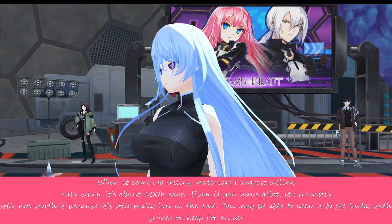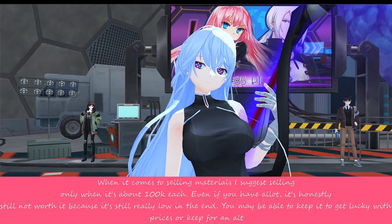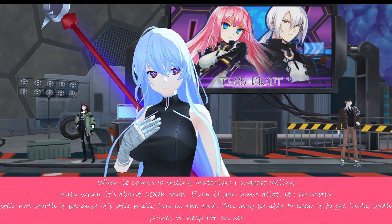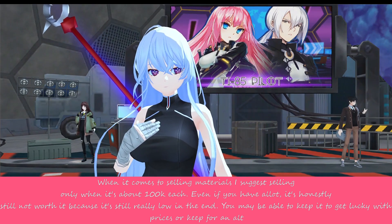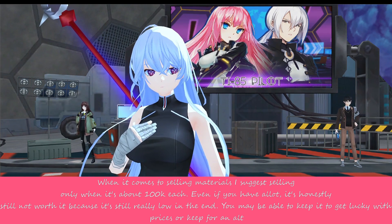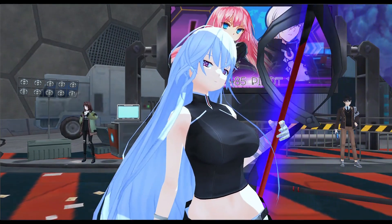Materials is another thing — that's something you might sell by the time you're basically done with your gear. Most materials mainly sell for about 100k each, like reanimators or sea breeze. You'll need to stack up a bunch of them if you're actually willing to get a good amount.